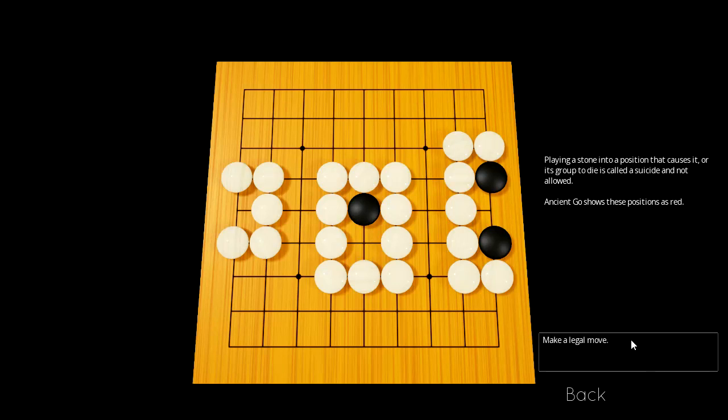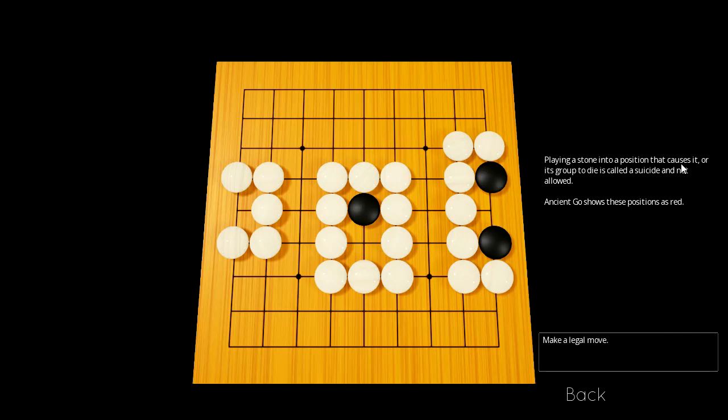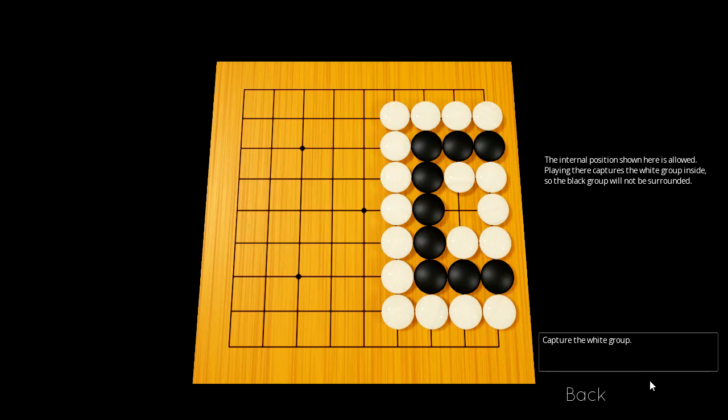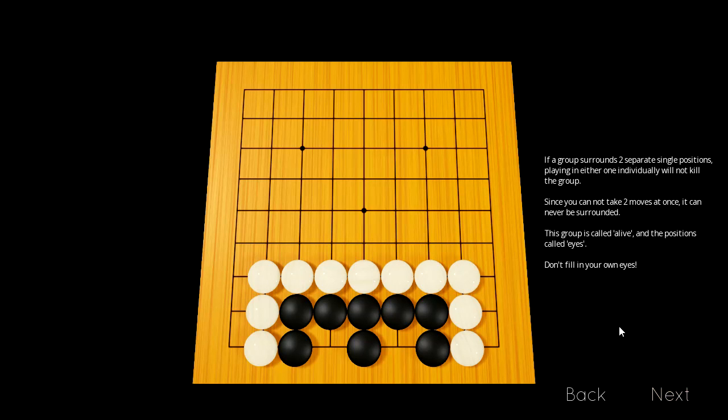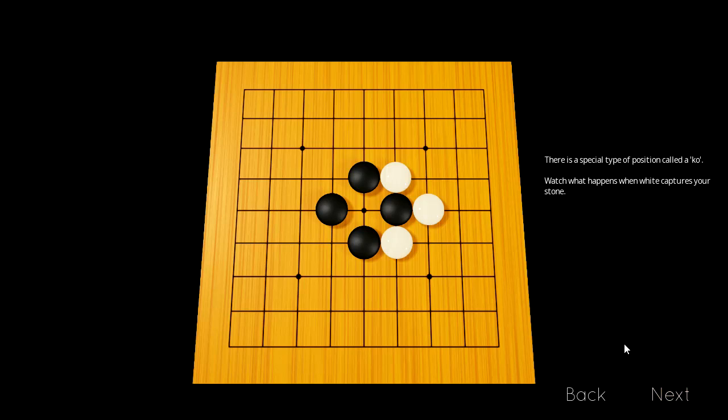Stones against the edge of the board can also be captured. Placing a stone into a position that causes it or its group to die is called a suicide and is not permitted. Ancient Go shows these as red, so if I click here it's not going to let me place the stone. The internal position shown here is allowed because it kills the white group, so the black group is not surrounded. Since you cannot make two moves at once, white can never surround this black group. But do not fill in your own eyes — if black places a stone here, white can place a stone there, and this entire black group is dead. This is called Ko.